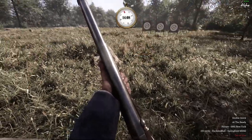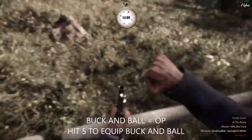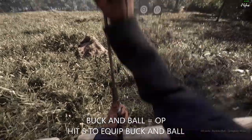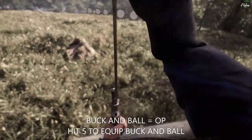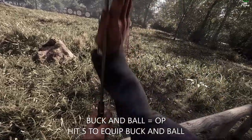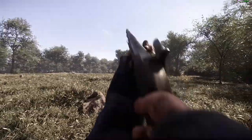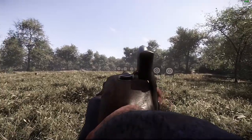If you're using the Springfield 1842, you have an ammo type called Buckenball. However, you have to switch to that ammo type every time you spawn. Hitting 5 will switch to Buckenball. If you already have a different ammo type loaded, simply double tap R and you'll load Buckenball in place of the old ammo. Buckenball ammo acts like a shotgun and fires multiple projectiles, increasing the chances of hitting your target.